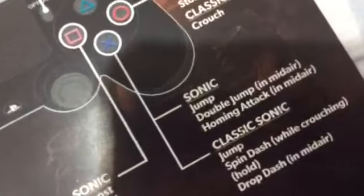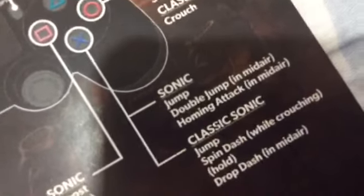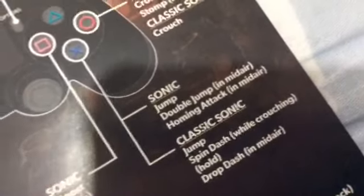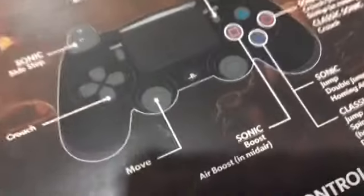Moving on to the X button: jump and double jump in midair, homing attack in midair. Here's Classic Sonic: jump, spin dash while crouching, hold for drop dash in midair. You hold X to spin dash while crouching. Then the circle button: crouch, slide, stomp in midair. Classic Sonic uses that to crouch. That's it for the Sonic controls.